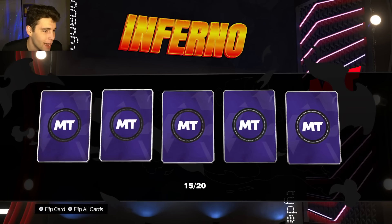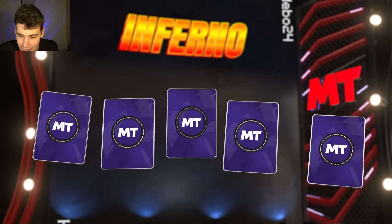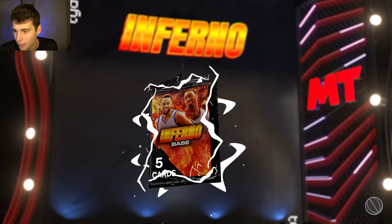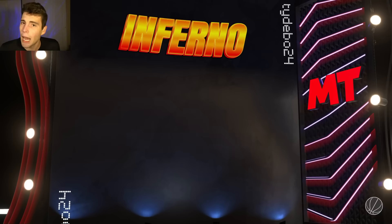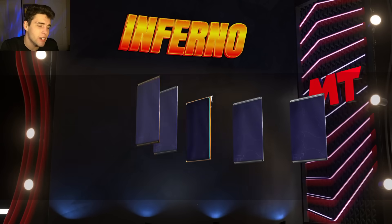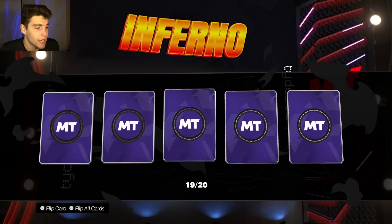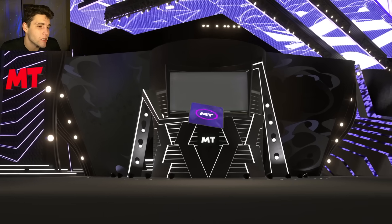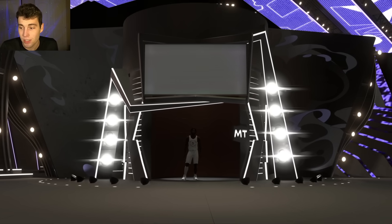Hayden, you are lying — you did not pull Tracy McGrady, stop lying for the video. No way y'all are pulling pink diamonds in the base packs — the base packs aren't that juiced. Mike Brown — I've already got him, he's useless. Everybody's trolling, saying they pulled T-Mac in the chat, and I'm pulling Jamal Murray. But at the end of the day, these base packs cost 76,000 MT, and as long as you pull a couple amethysts that's not the worst thing.